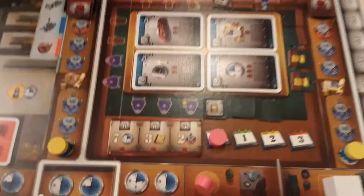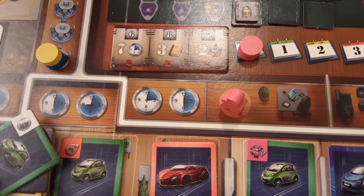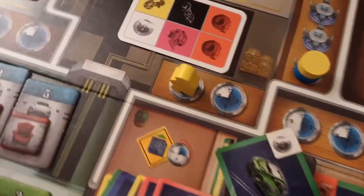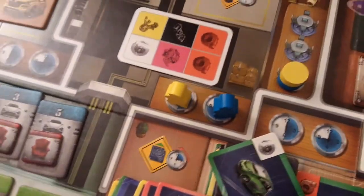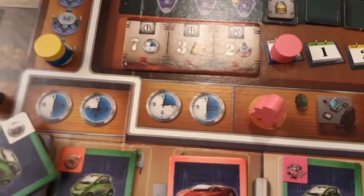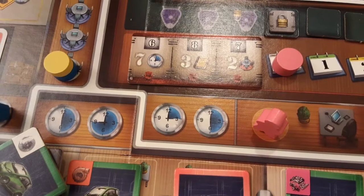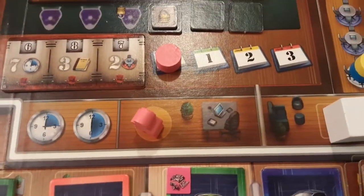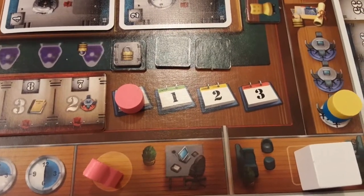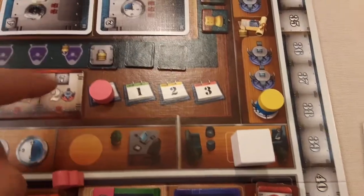Over to administration. If you can't do what you really want — say blue and yellow are already in logistics and green really wanted to go there — they can go to administration, which allows them to do an action anywhere on the board even if people are already there, which is great. You can also see Sandra's office there, and at the top is the week track.